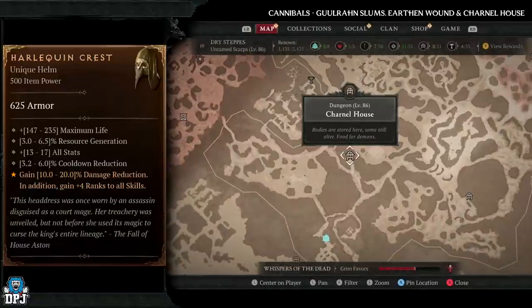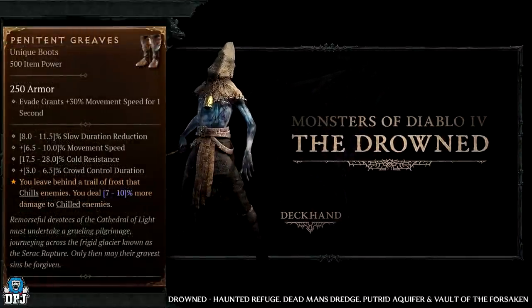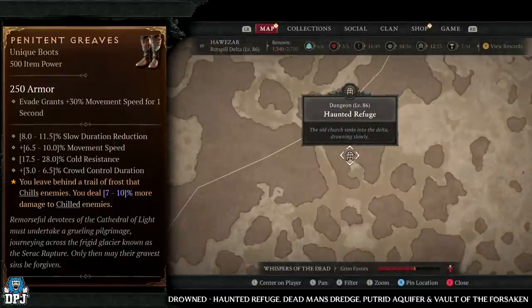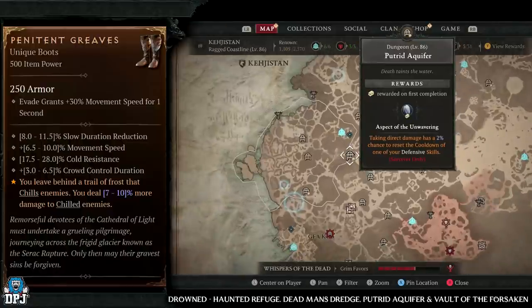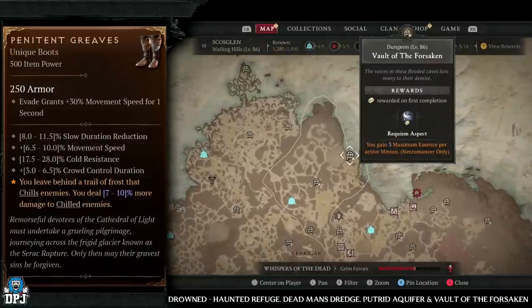Next up we have the Penitent Greaves, which has an increased drop chance from drowned enemies. The Haunted Refuge is a great dungeon, Dead Man's Dredge is great too, along with the Putrid Aquifer and the Vault of the Forsaken. These are all great dungeons where you should come across many of that drowned enemy type.